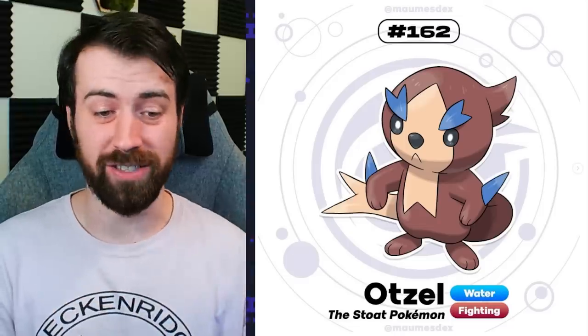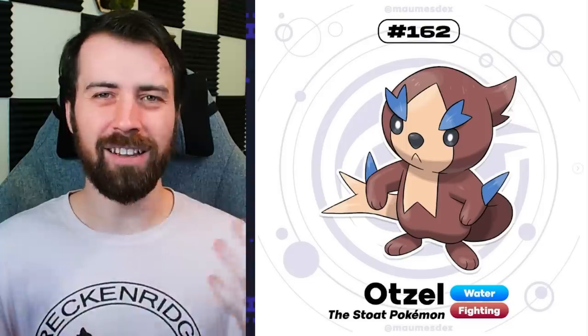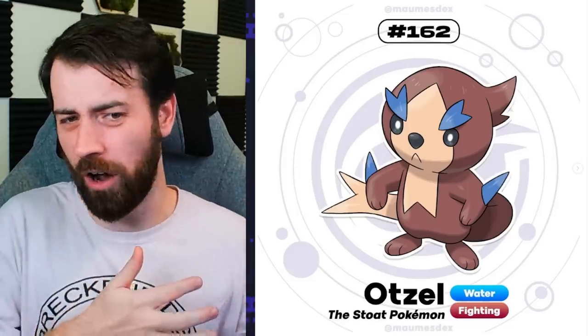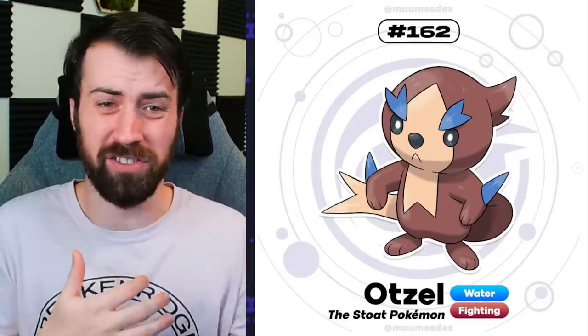Next up, we have Otzel, which is a Water Fighting type, and it's the Stoat Pokemon. So we have Otter, Weasel, and Stoat all infused together. I kind of love when Pokemon is just kind of vaguely mammalian. They don't just pick one specific mammal to base it on, but generally just a group of mammals that look similar. A lot of the time in Fakemon we can get bogged down with the specific details - like this animal needs to evolve into this animal. It has to be very specific, when we have Pokemon like Remoraid and Octillery, which is a fish that evolves into an octopus, or things like the Nidoking and Nidoqueen line, where it's just kind of vaguely like, it's a mouse plus a kaiju. This gives off that same vibe.